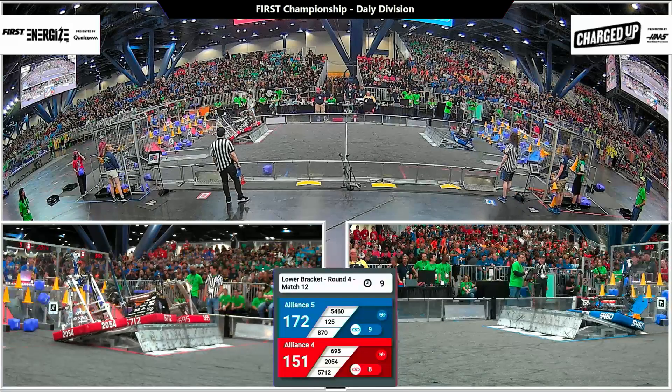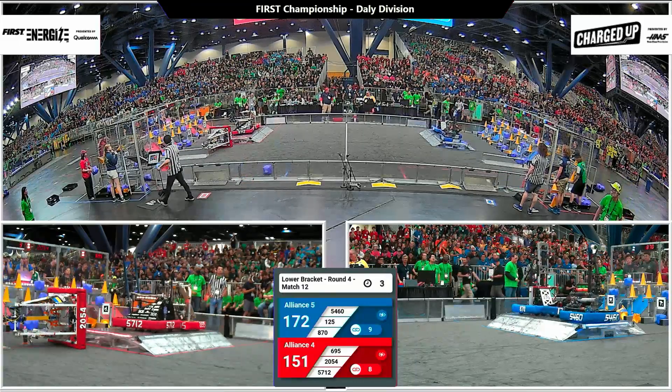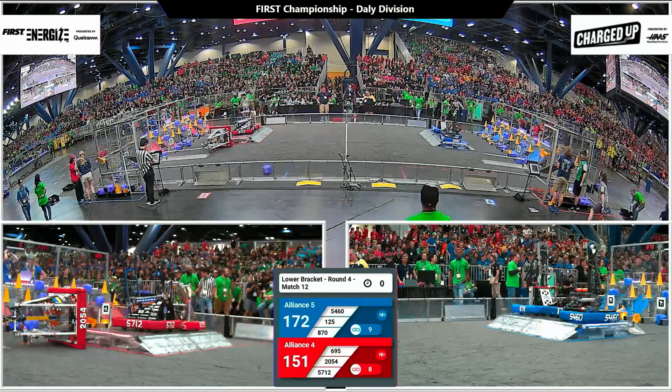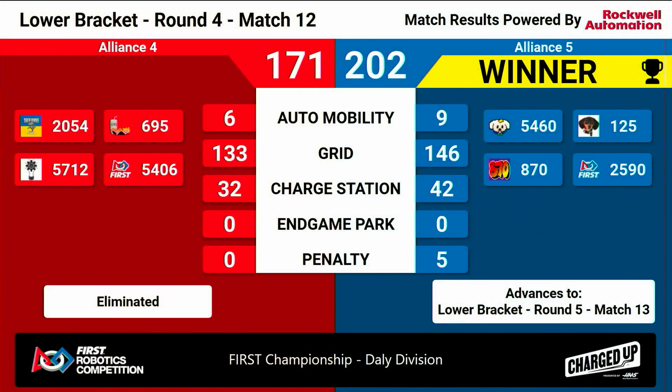Eight links so far for red. There's the triple dock and engage. It all comes down to this end game, and the red alliance loses a robot — flips over the side at the end of the match. Triple dock and engage on blue. Our extra spicy five-alarm match 12 comes to a close. Blue alliance moves on to match 13 with a score of 202 points to the red alliance's 117. That does mean we have to say a very warm and fond goodbye to our red alliance.